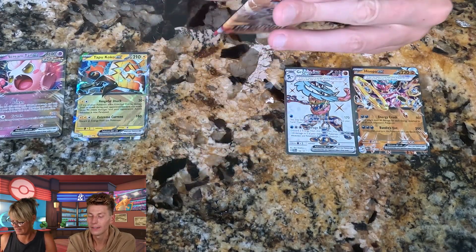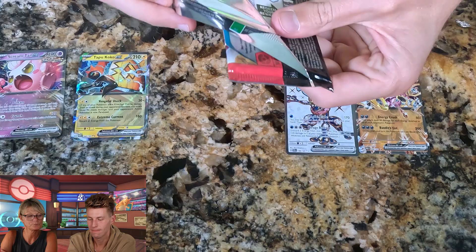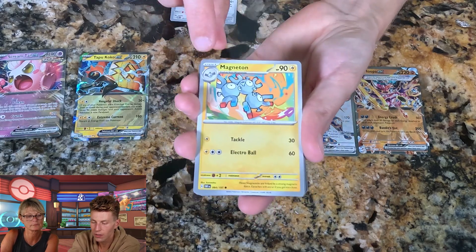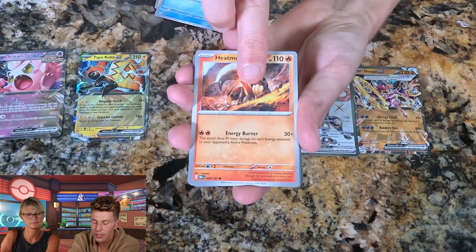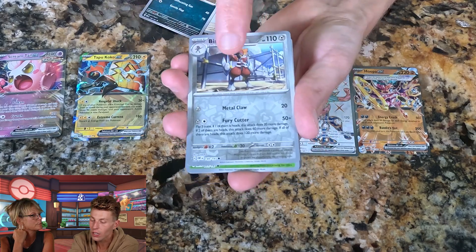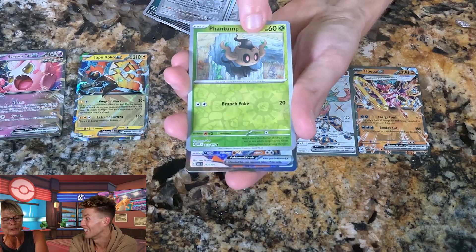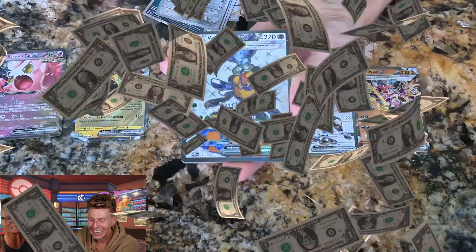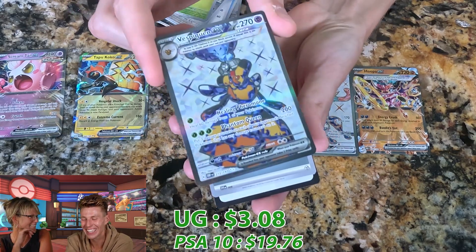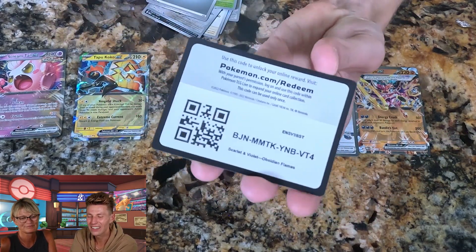I follow up with my Obsidian Flames — the last pack. I got: Bisharp, Magneton, Tympole, Hitmontop, Kangaskhan, Wugtrio, Salazzle, Reverse Holo Bisharp, Phantump, and we end with — oh, it's Vespiquen EX! I saw that orange and thought it might be a Charizard, but it's a cool Vespiquen EX. With energy and code cards for everyone.